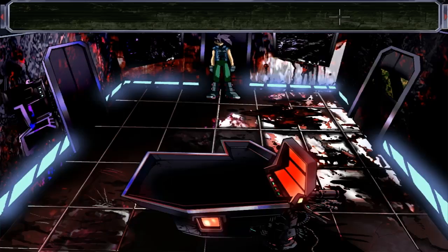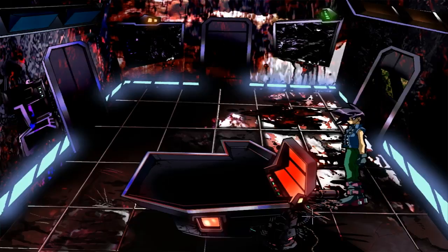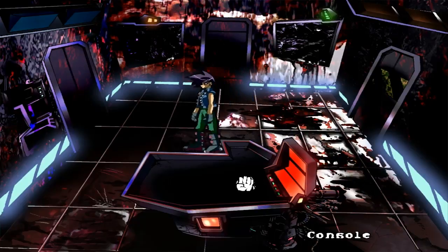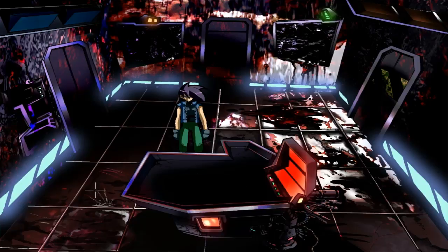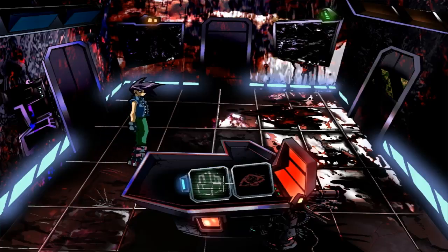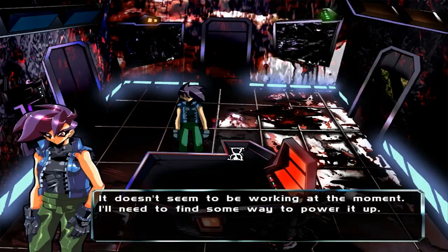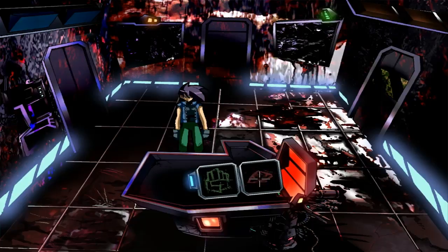Well, I said ambience a few times already, but you know what I mean. This is apparently a console — this looks like where you would throw things to get sorted and then put in the tank. What can I do when I touch it? It doesn't seem to be working at the moment; I'll need to find some way to power it up. The art on her portrait that pops up on the dialogue boxes is very nice. It seems to be some kind of navigation console — it must control the station somehow.